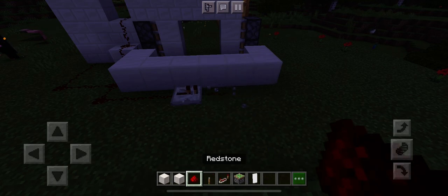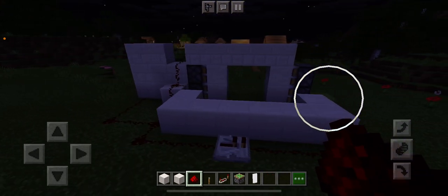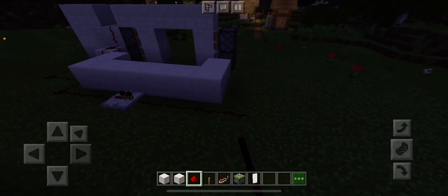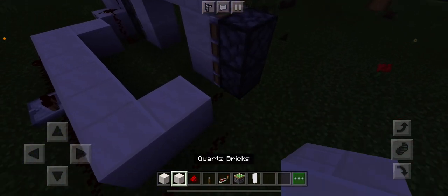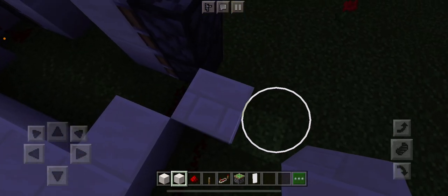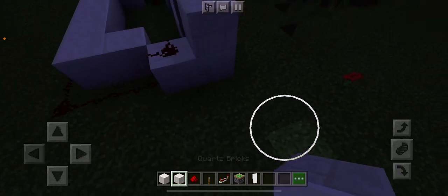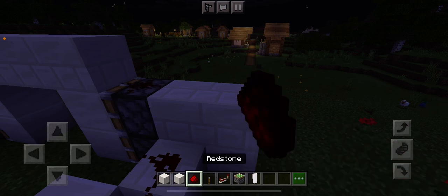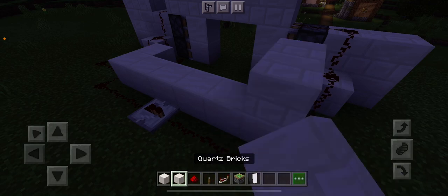Then you line up the redstone again and do the same thing as the other end, but this side is going to be different — you line it right here and go boom, boom, boom. Now if you want to, you can fill in the entire wall, but the only thing I'm going to fill in is right here.